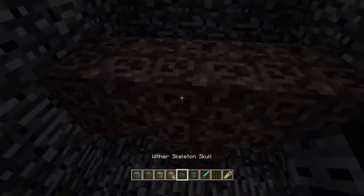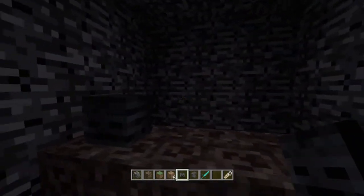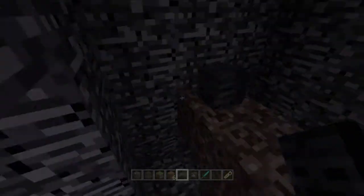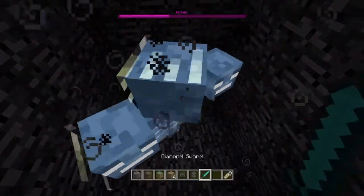All you need to do is build a little dome of unbreakable blocks so the wither doesn't blow it up. Then you make the wither and name him.